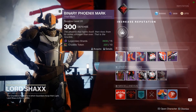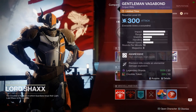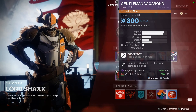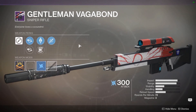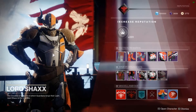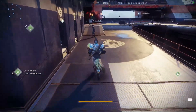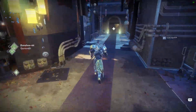And then Shaxx, my buddy, my pal, has got a Sniper Rifle — the Gentleman Vagabond. High damage, high recoil. It's the highest impact Sniper Rifle, pretty cool. Three rounds in the mag. Has Dragonfly, which is a trait that is kind of not so powerful, but when you're sniping stuff, stuff's gonna die anyway, so it's not really that big of a deal.